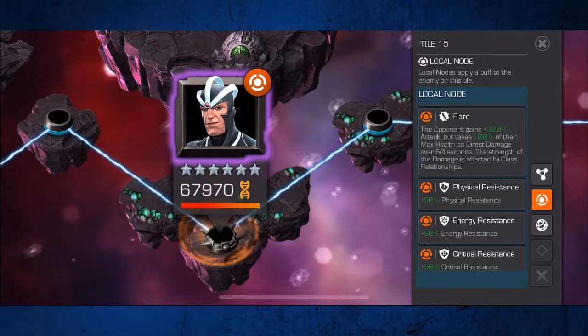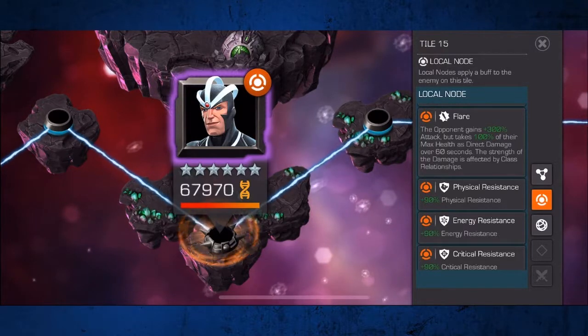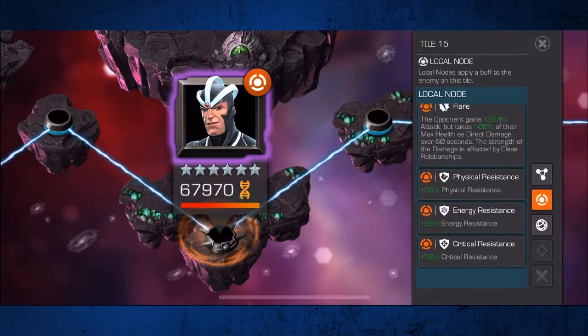Case in point is this lane here in 7.26 with the flare node, which causes you to degen 100% of your health over 60 seconds, or 50% if you have class advantage. Flare does give you a huge attack increase, but this path also gives defenders an enormous amount of resistance.